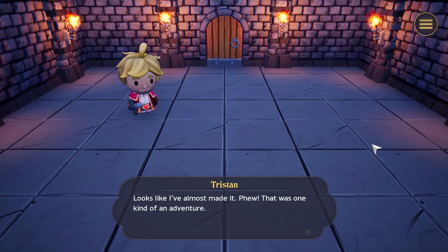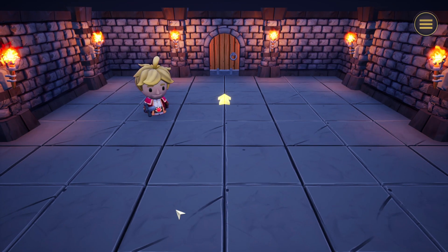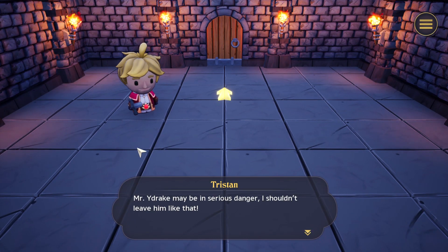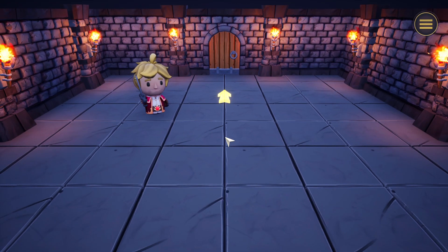Let's talk to this guy — Tristan. 'Looks like I've almost made it. Phew, that was kind of an adventure. The Dragon Cup is just up ahead. I hope I won't run into any trouble. Dealing with them might be good for my training, but this is so exhausting.' I feel you, Tristan. Okay. 'Mr. E-Drake may be in serious danger. I shouldn't leave him like that.'